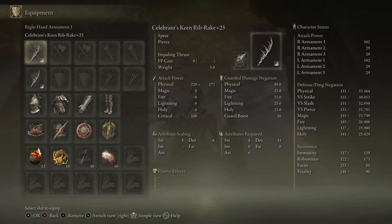I'm going to be swapping between infusions for the duels and invasions. You'll see the Keen, the Lightning, and the Cold probably used today.